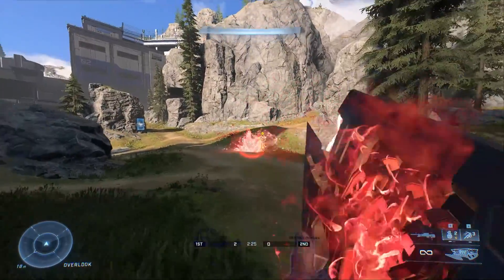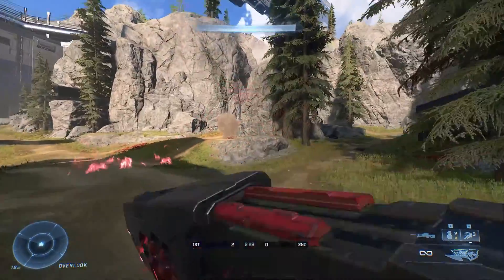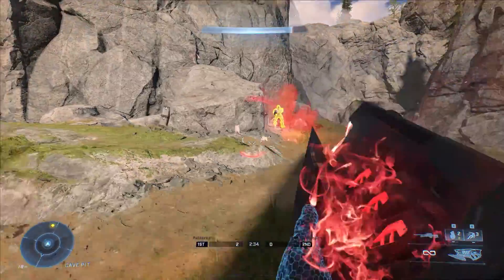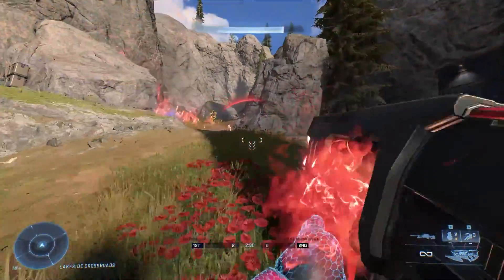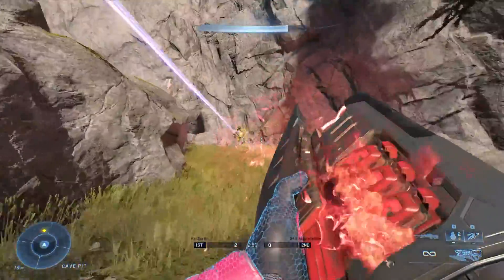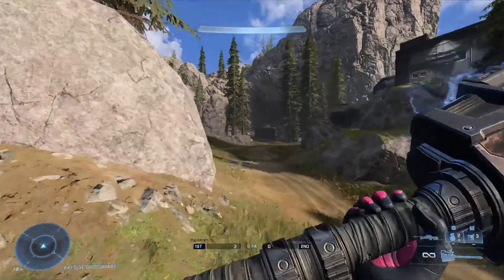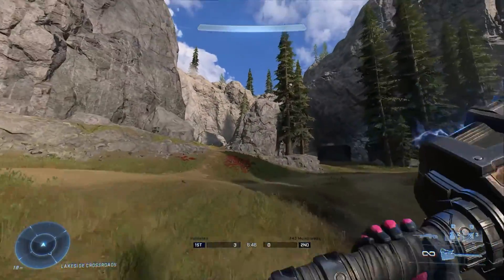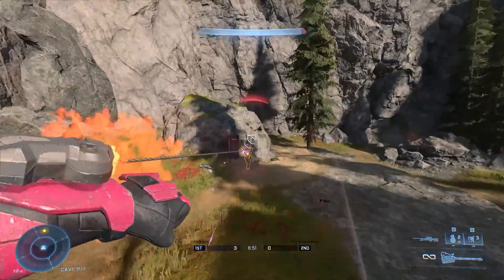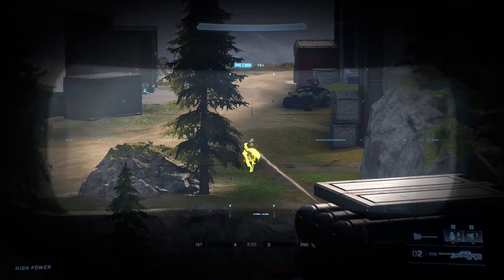What about the next logical step — the Demoman? Well, what if I could tell you that not only can you mimic the Demoman, but we could also mimic the Demo Knight? Weapons like the Cinder Shot and the Charge Shot on the Ravager allow you to perform any kind of pipe-based grenade attack, as well as using a dash attack into any kind of bladed melee weapon — and lo and behold, you're using the Charge and Charge. Also, side note, if you use the gravity hammer and the grappling hook, you can jump on people from above and kill them instantly — you're a Trolldier.